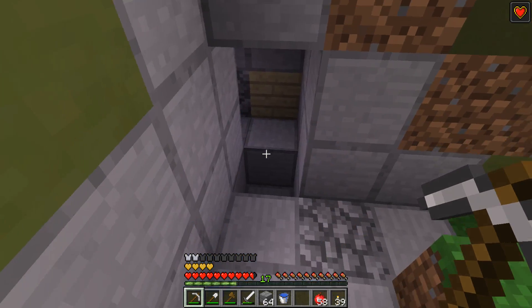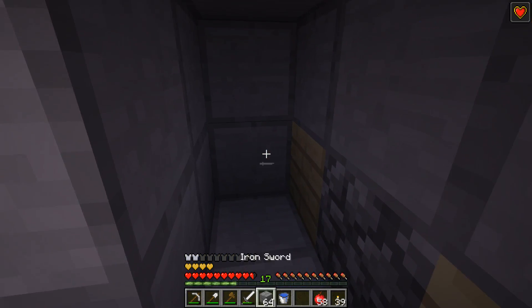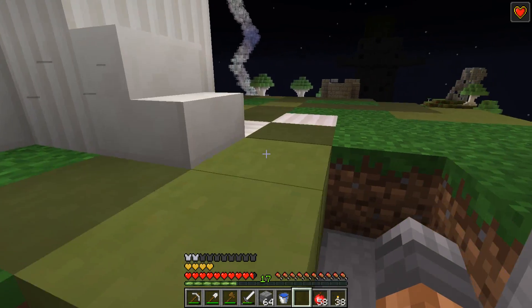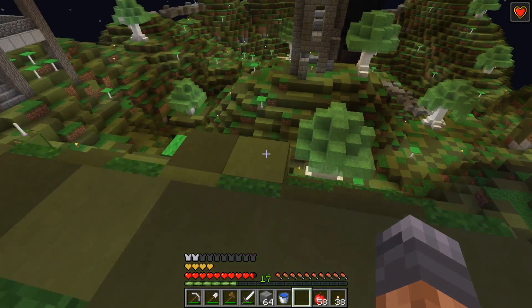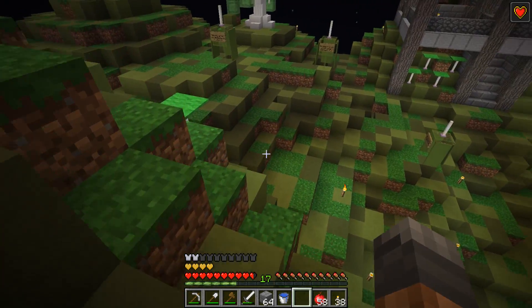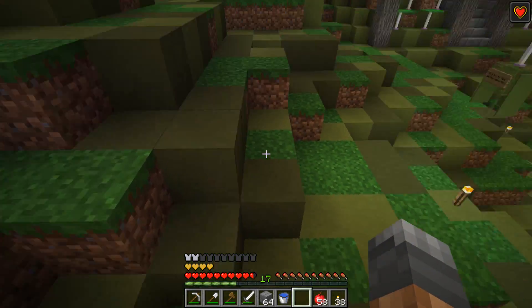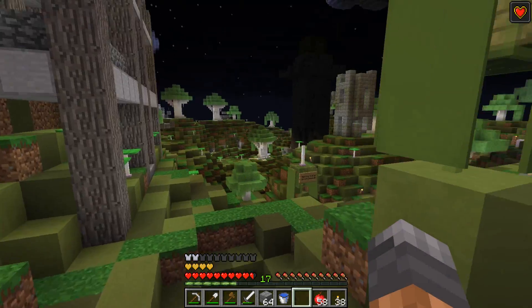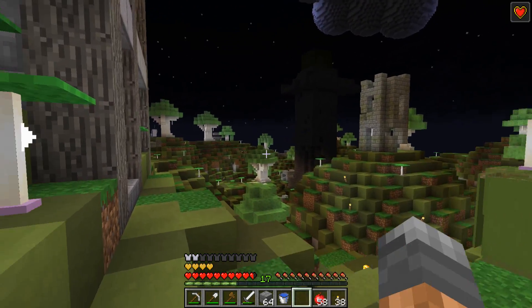Dirt, double slab, cover, core — that might be it. It's probably not worth lighting this up because I really haven't seen any natural mob spawns yet. Maybe there aren't any. I want to go around a little bit; I don't want to spawn too many mobs in the tower before we get there.